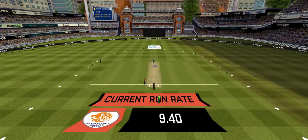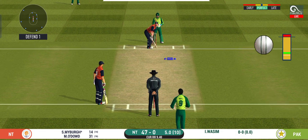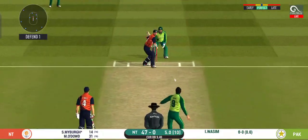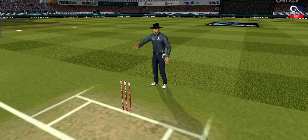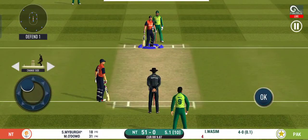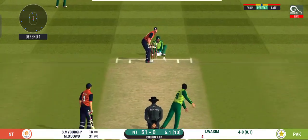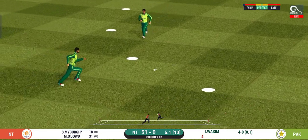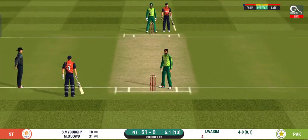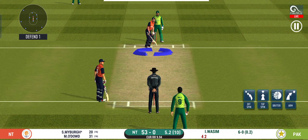Straight up in the air and that's a six. Spinner into the action from the other end. The bowler has a fielder at deep extra cover. Edged, but it's trickled away for four — unlucky for the bowler. He seems to have carried his form from the last match. They run the first one quickly and should be looking for two. Fantastic display of batting by these two players — they have put their team in a really strong position.